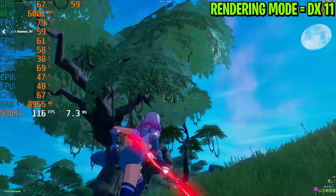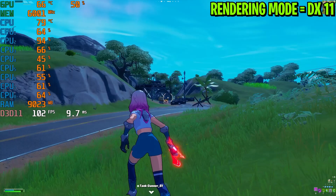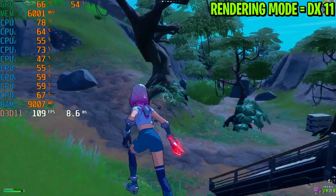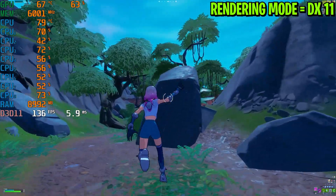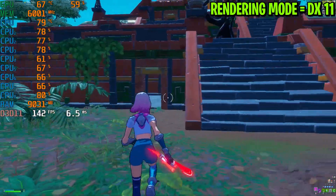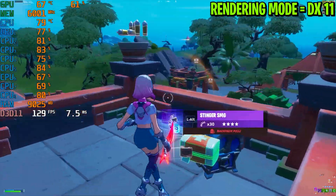The game is totally smooth. Going toward this section with a lot of structures, I'm getting around 100 FPS or more. Let's go inside this area and see the FPS or if we get any stutters. There is no stutter even in this condensed area. My FPS is much more stable on DirectX 11 compared to performance mode. I got a small stutter only when entering this temple or building.